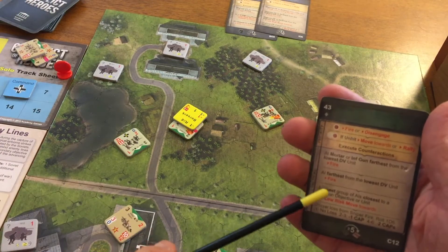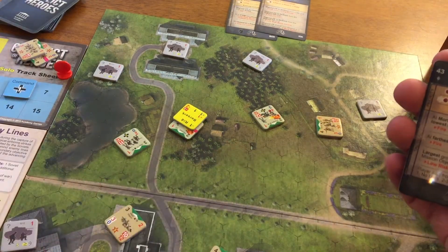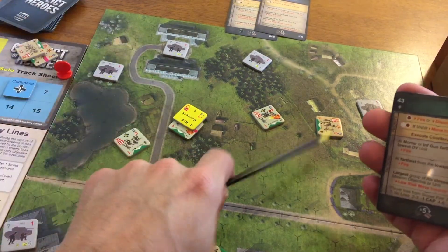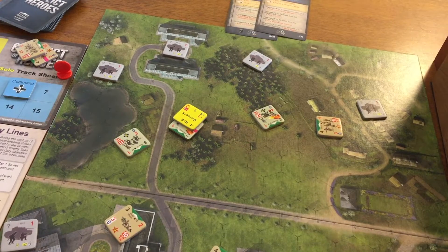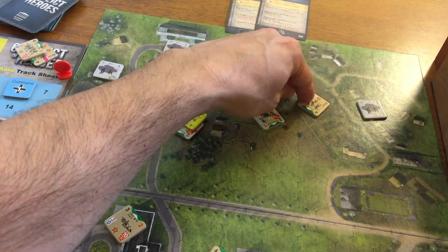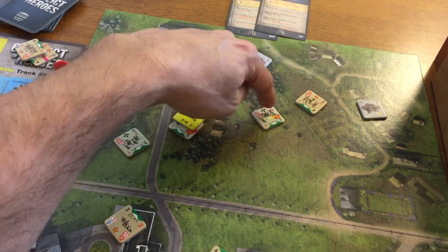The largest group of AIs closest to a unit — low risk move towards. Right now everything is a group of one. The largest group closest to a unit — isn't that him? I don't see any RE who's as close as this guy. So now he is gonna low risk move towards. Here's another case of rule 5.2 — if he can't move in a way that will decrease the hexes, he can move in a way that will improve his position, such as moving into cover or moving into flank. And this satisfies both of those. He's gonna move into here and face this way.